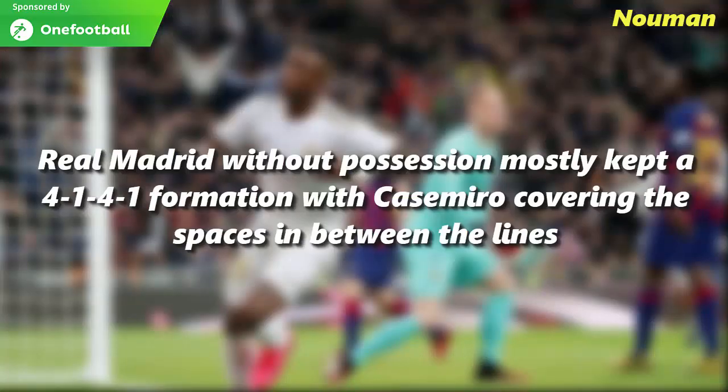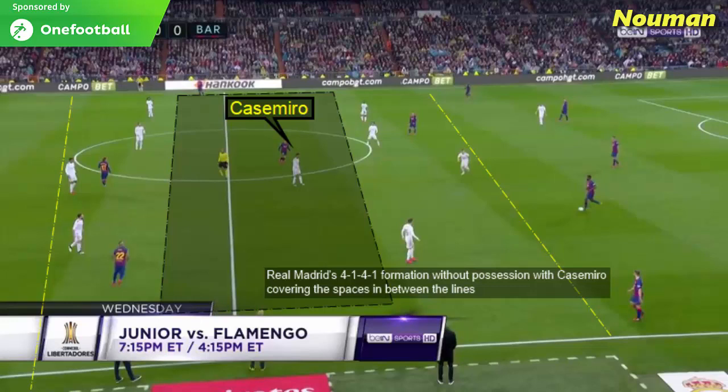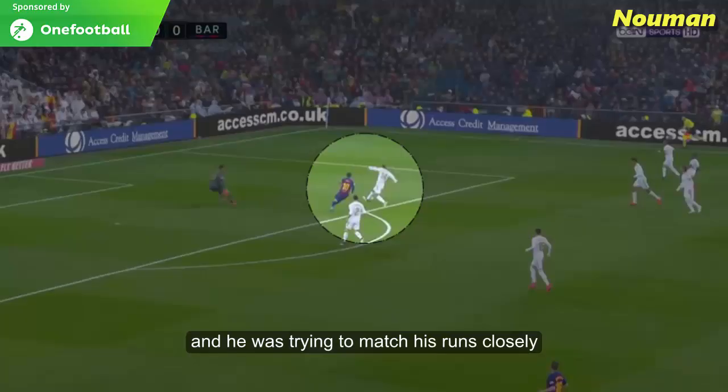Madrid without possession mostly kept a 4-1-4-1 formation with Casemiro covering the spaces in between the lines. Casemiro was trying to cover Messi whenever Messi dropped in between the lines, keeping a very close eye on him and trying to match his runs closely.